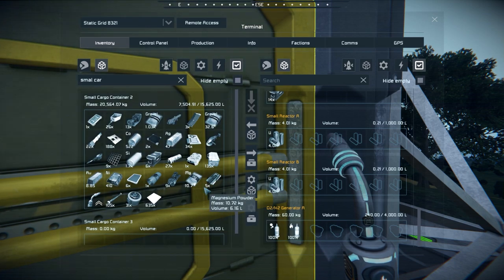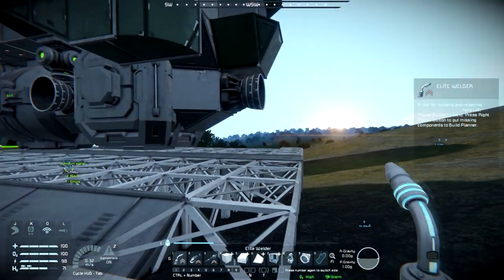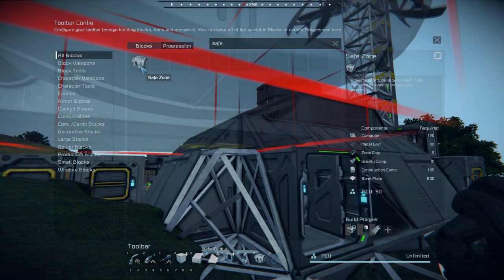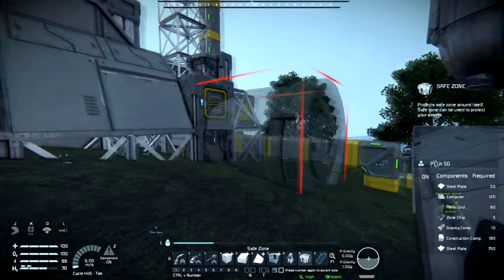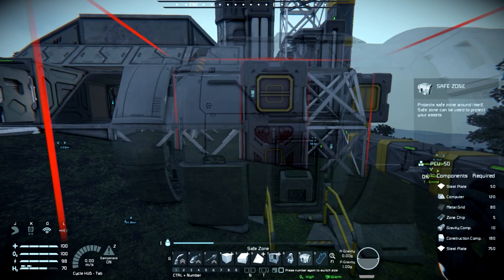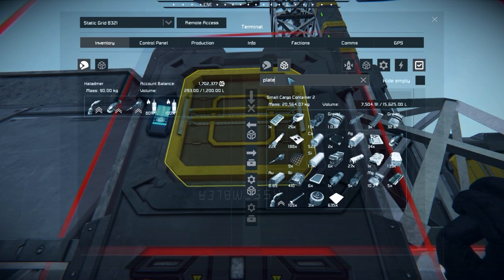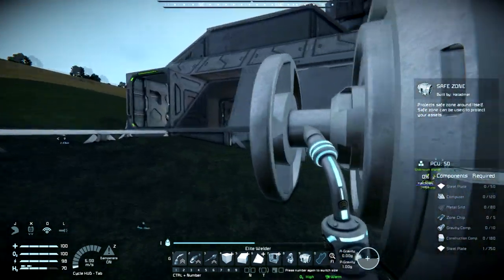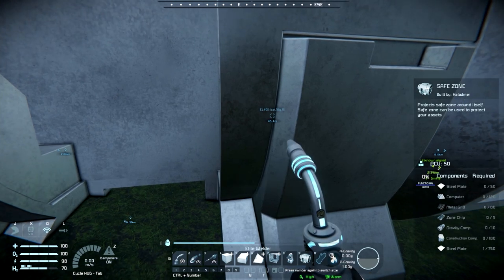I did go ahead and pick up five of the zone chips. At some point we're going to build a safe zone module. What do we need for this thing anyway? Holy crap, that is huge — wow, that is rather nuts. We need steel plates for that — it actually works out fairly well for location. 750 plates, I need 10 gravity components which I may actually have, and five zone chips.